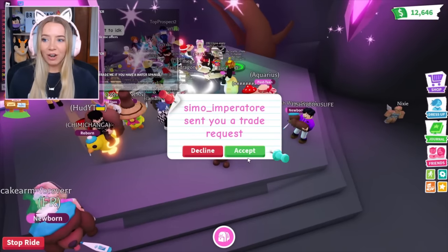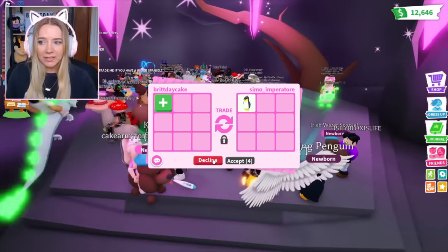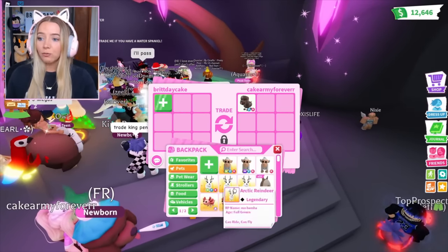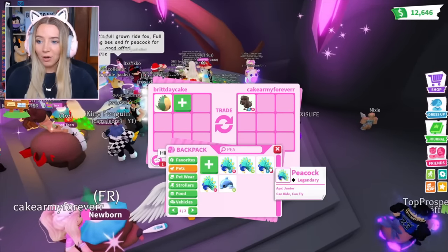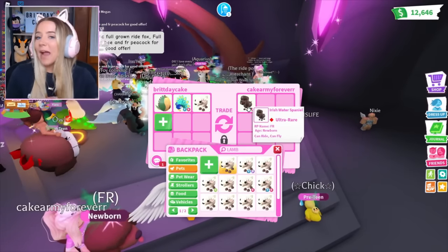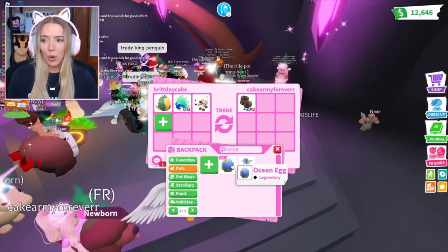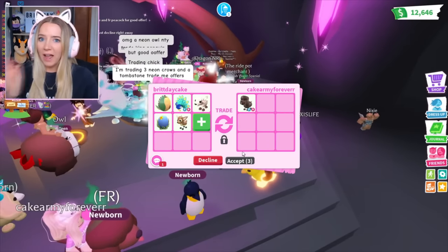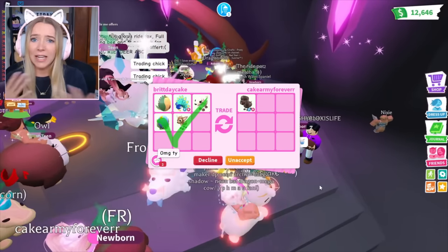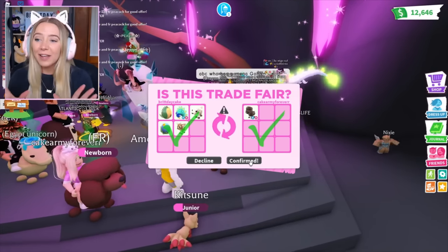We just joined another Cake Army server to see if anybody has these dogs. People keep trading me who don't actually have the water spaniel. Someone offered a fly-and-ride one — mine isn't even fly and ride, so I'm gonna have to offer more. I'll add an ocean egg. They say Cake Army forever so they should really support me and do this trade. Oh yes — we just got a fly-and-ride Water Spaniel!